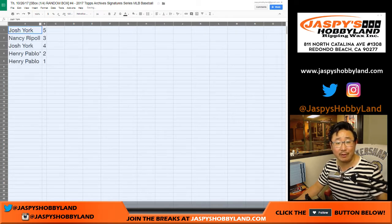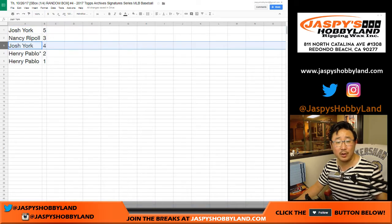We'll just do this in alphabetical order. Josh, you have boxes five and four. Nancy, you have box three. Henry, you have boxes two and one.